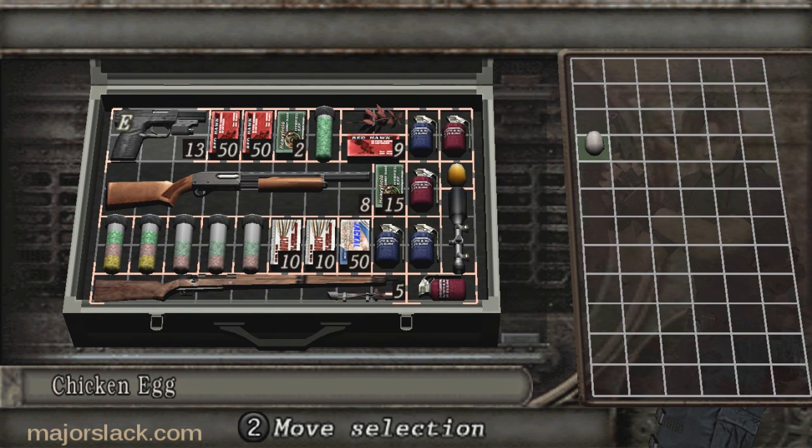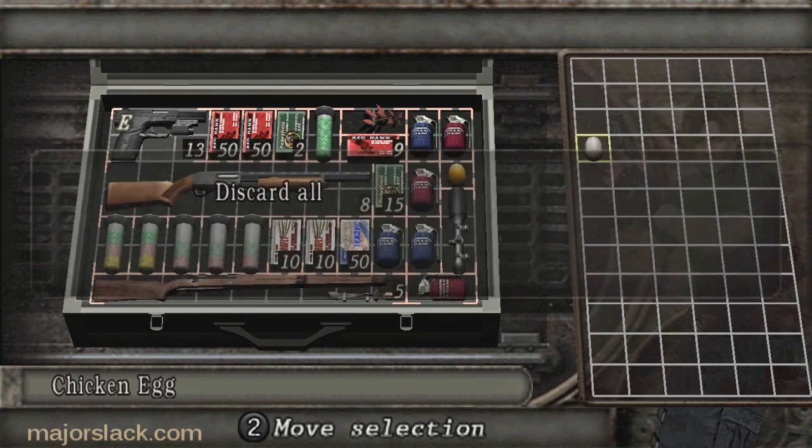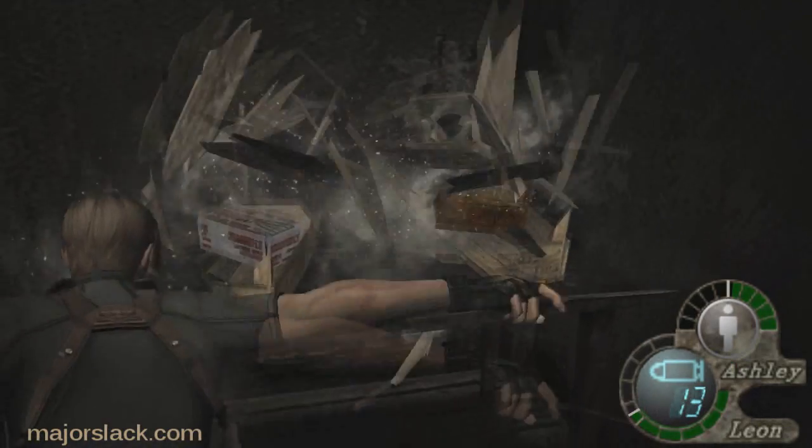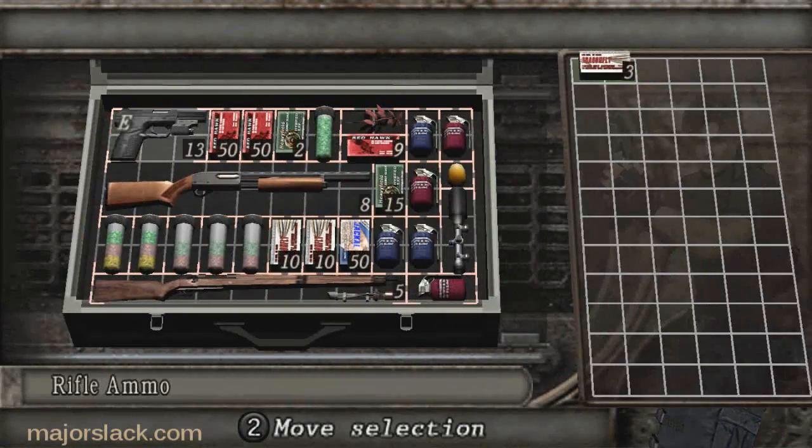I have to give up the chicken eggs. Is there anything else I can reload? Nothing, everything's loaded up. Bye chicken egg, nice knowing you. Once again — three rifle bullets or two shotgun shells. I think I'll go for the shotgun shells. I should discard one of these incendiary grenades — I think I'm gonna do that.